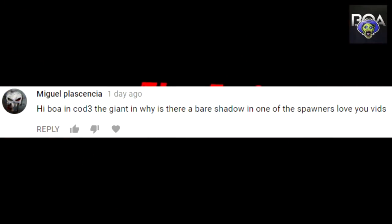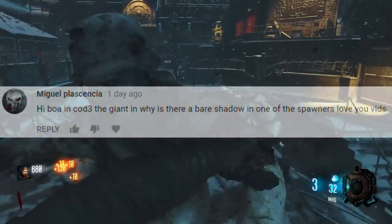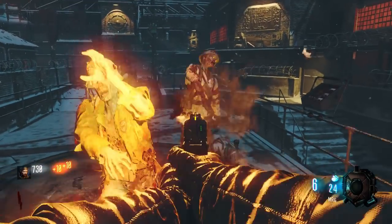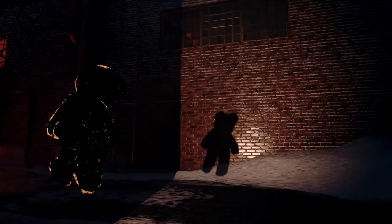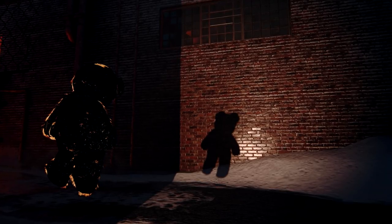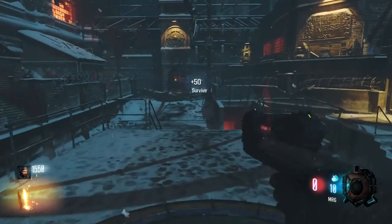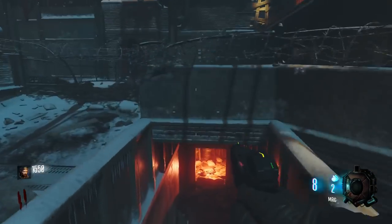Miguel asks: Black Ops 3, The Giant — why is there a bear shadow in the spawn room? This Easter egg has been there since the original Der Riese map from World at War. If you go into theatre mode or no-clip out of the map, you can actually see it's a teddy bear around the corner with a light shining on it, producing a shadow of Samantha's teddy on the wall. It's an Easter egg we've had since World at War. I don't think it has any deeper meaning — it's just something cool.